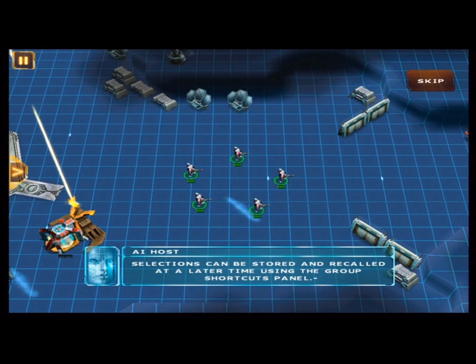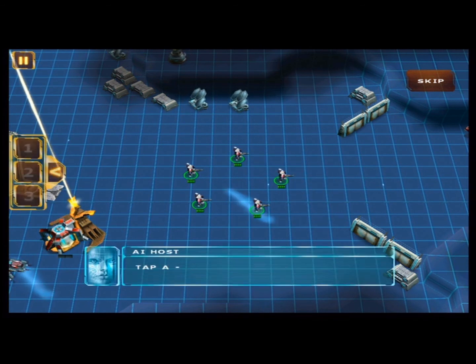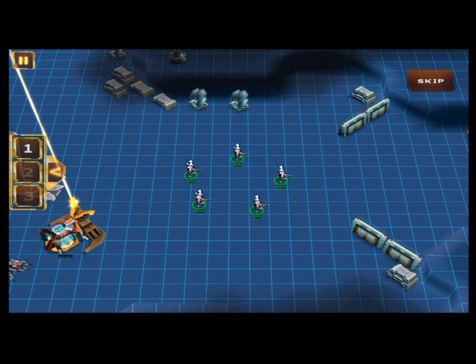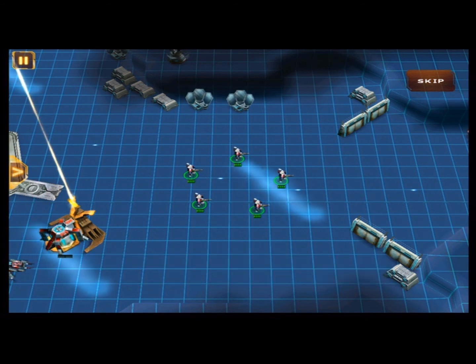Selections can be stored and recalled at a later time using the group shortcuts panel. Tap the arrow on the left to open the menu. Tap a symbol to assign it to a group of units. Tap the arrow again to select some units and save them into a group.